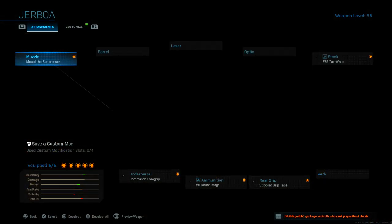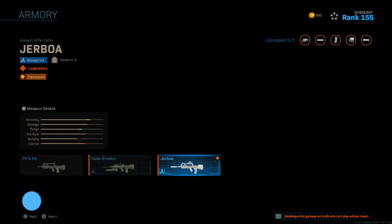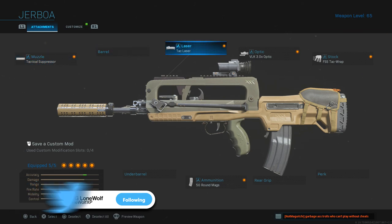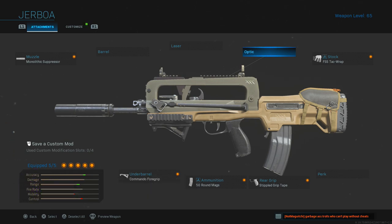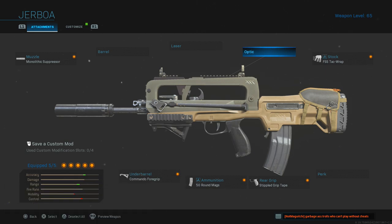Here's the class setup I'm rocking on this FAMAS: Monolithic Suppressor, Commando Foregrip, 50 Round Mag, Stipple Grip Tape, and the FSS Tac Wrap. Here's what the original blueprint class looks like — we just switched it up a little bit to make it more suitable for me. We're using this new blueprint in today's video to see what we can do with it. Hopefully you guys enjoy — make sure you drop a like, subscribe to the channel if you're brand new. We're getting closer to 25,000 subscribers, so every sub is appreciated. Let's get right into these FAMAS gameplays.